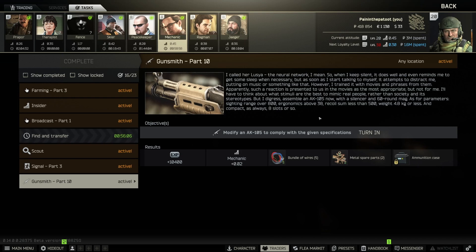I've got it done, so I'll help you do this for Patch 14. Here's what you need: an AK-105, a silencer, and a 60-round mag — that's the only one that will fit this gun. Requirements are sighting range over 800, ergo above or equal to 38, recoil 500 or below, and weight 4.8 kg compact at eight slots.